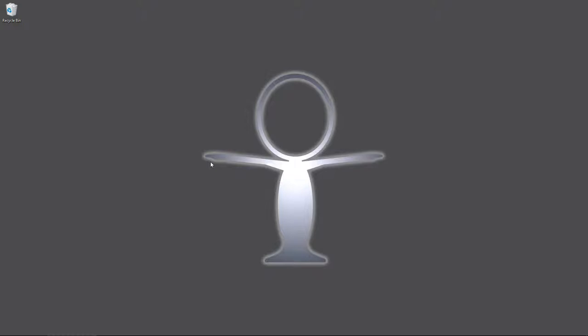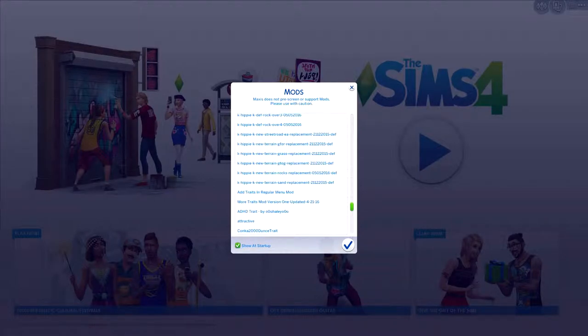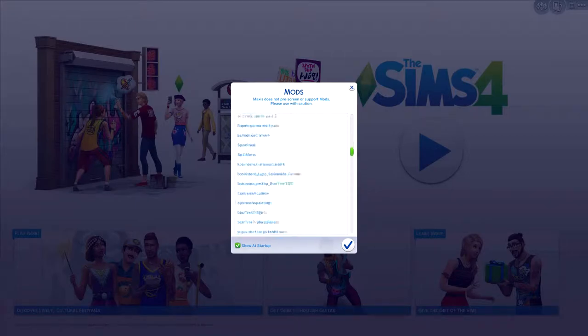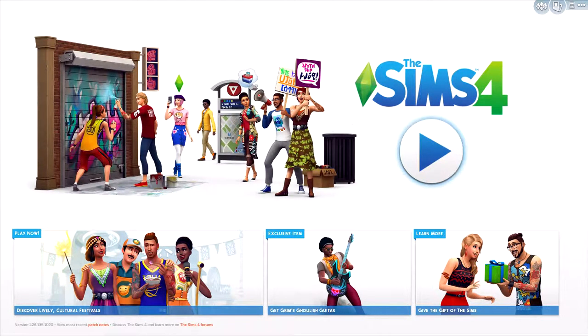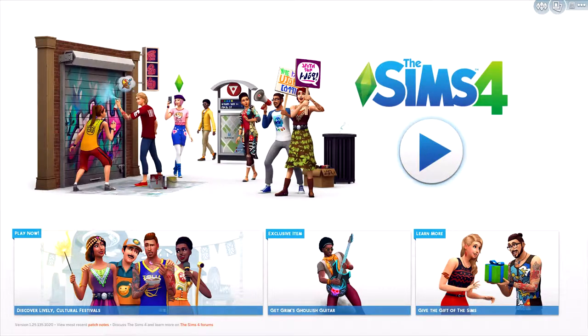When you first start up the game after doing all this, you should get a pop-up showing the mods you have installed. Scroll through it and make sure that script mods are also showing up - MC Command Center will have a few listed. If you have all that showing up, you're good to go. If not, go back into game options and make sure both boxes are checked, and verify you put the files properly in the Mods folder.